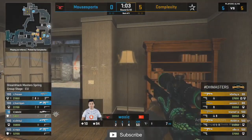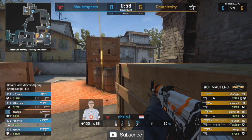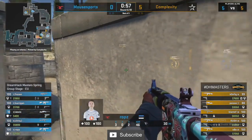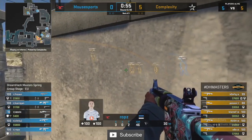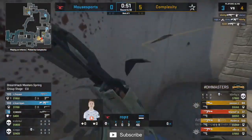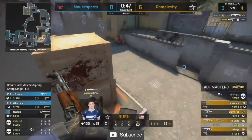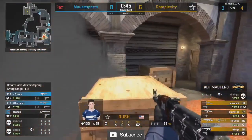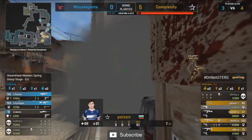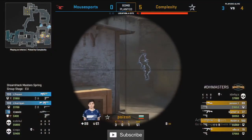So many of these rounds have opened with a bit of mid control taken by Complexity and then falling back into a B play — but that's not looking like the case this time. No one holding banana and Rops spots the armada of Complexity players over at short side, but it might not matter — the site's already fallen. Four on three again, the man advantage for Complexity, and it might just have to be another save call for Mouse Sports.